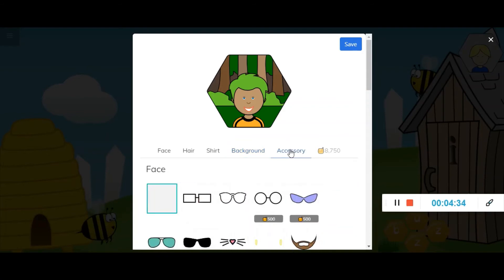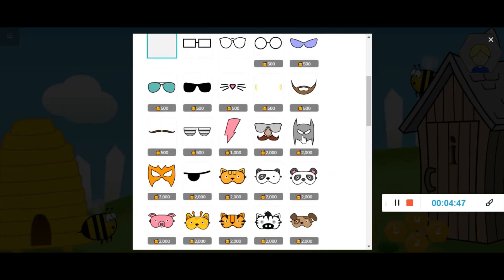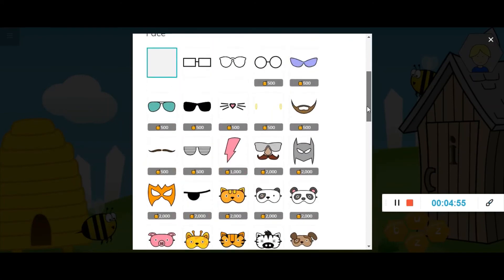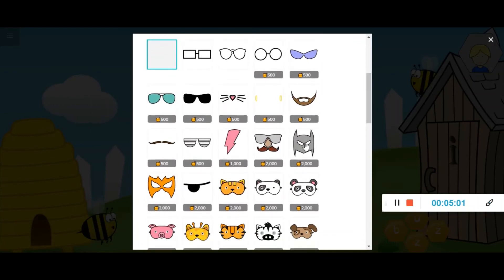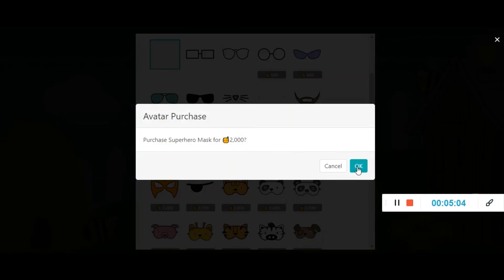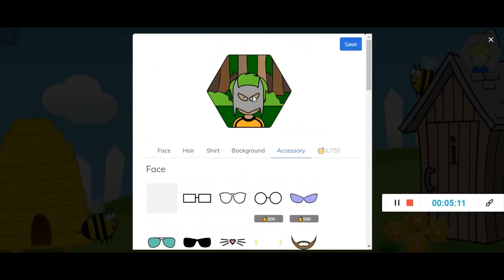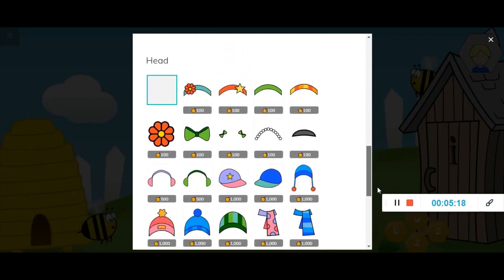The final thing you can do is accessories, and you can see it keeps track of what you have spent. I see a Batman mask — let's give Puddock a Batman mask. I'm going to buy that; it's quite expensive at 2,000. I click it to put the square around it, and now Puddock has his Batman mask over his face.